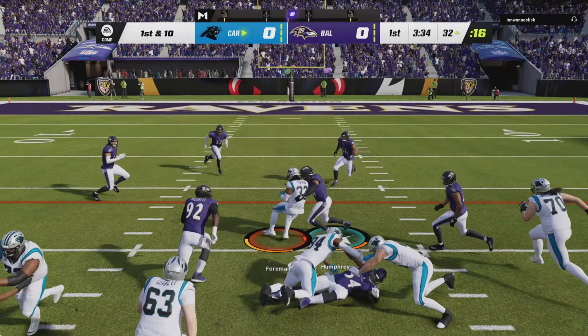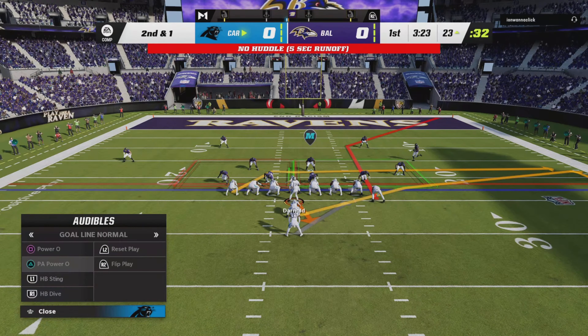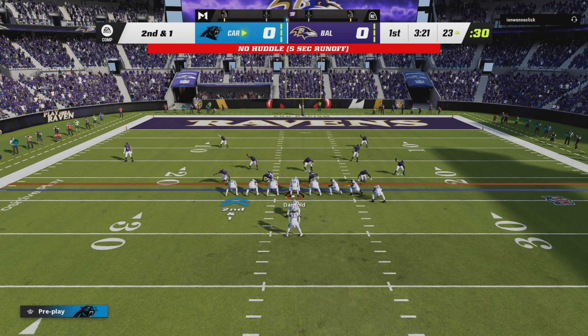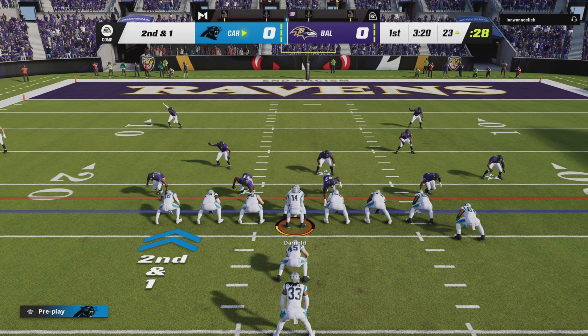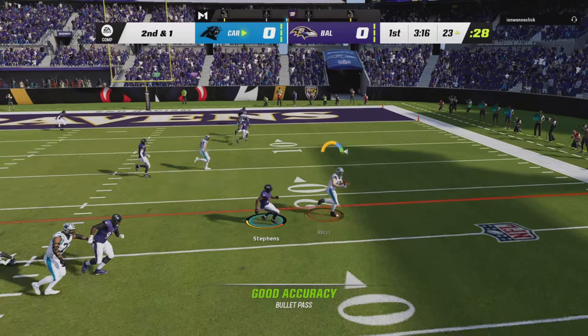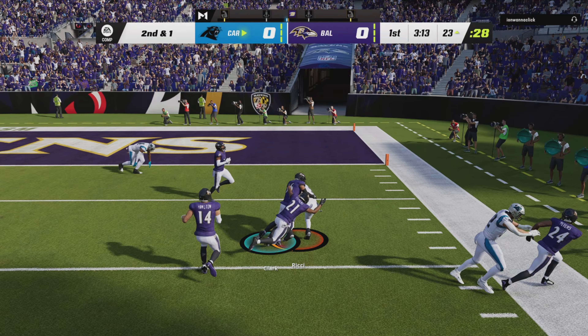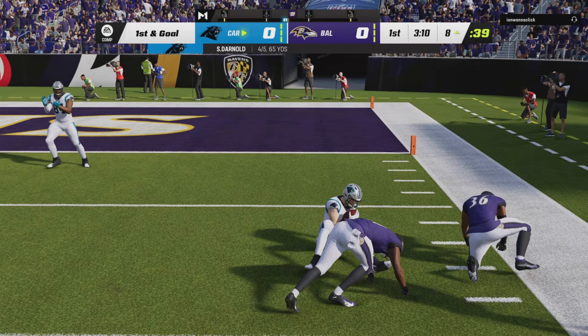They'll run it here. This is Deontay Foreman, and this will leave him a yard short. Nice pickup of nine yards on first down. The last run got nine, that leaves him with second and a yard. Play action, it's Darnold. He's got a man — it's his fullback — and they've got it inside the 10 at the 8.